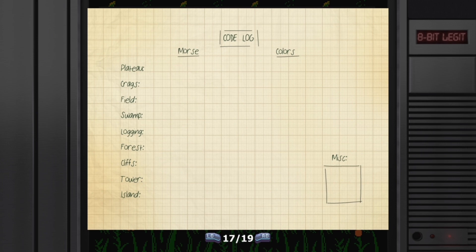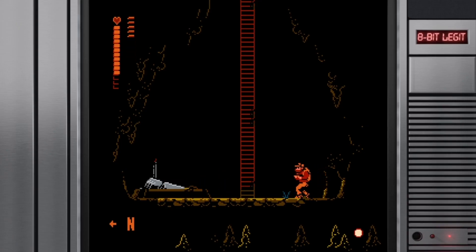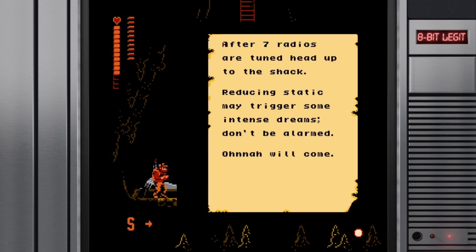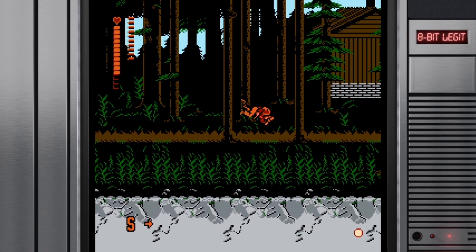I'm glad they included the digital manual because this game has no tutorial. Keep in mind it was built on NES hardware, so there were only four buttons on the NES controller. Along the way, you'll also come across notes left by Pap — read these, they have clues about what you need to do, and you can always access them through your item menu.